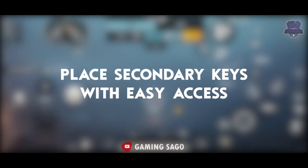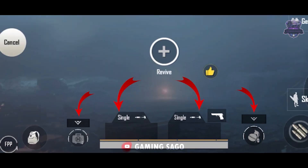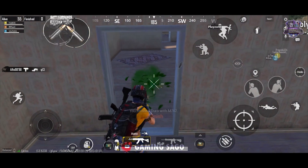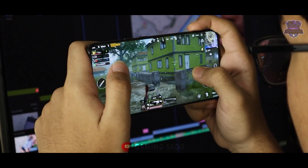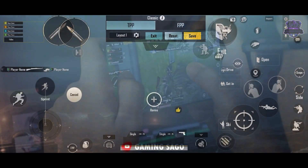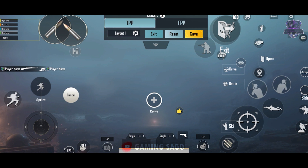Place secondary keys with easy access. If you want to consider any secondary keys, those are your secondary keys. If you are a right-hander, you can access these as easily as possible. Using secondary keys with easy access means you can defeat the enemy faster. You can use a new layout for all time with a few settings to maintain performance.